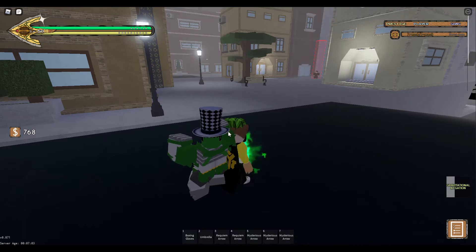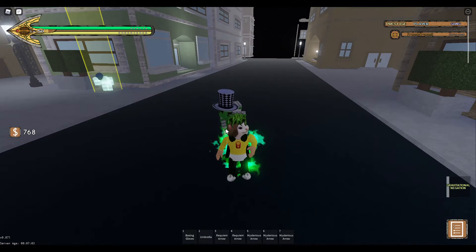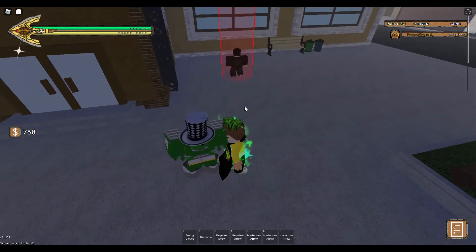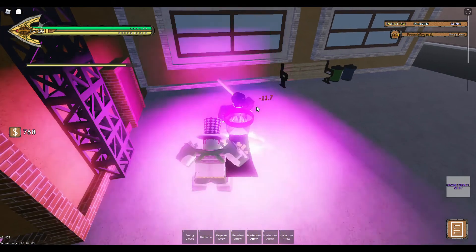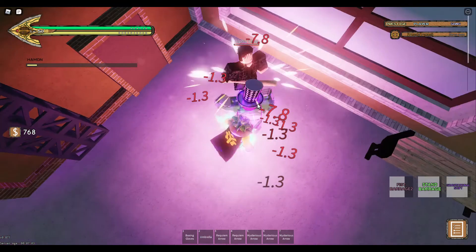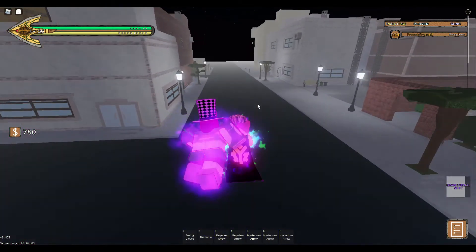Now we're into his second to last move, Gravitational Shift, which buffs the user and its gravitational abilities. Everyone around Gravitational Shift takes at least 9.4 damage, and 11.7 with Hamon. That's our Z-move — it makes a roaring noise when Seamoon activates it. This also helps the user run faster and jump farther. It's good for traveling across buildings without having to use ladders.